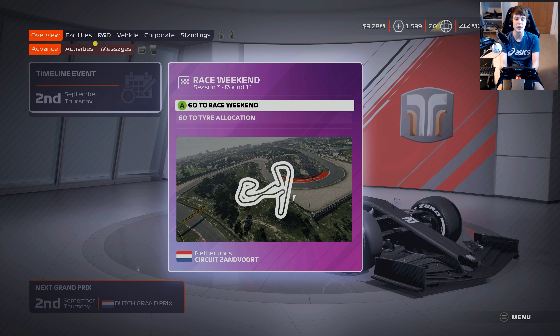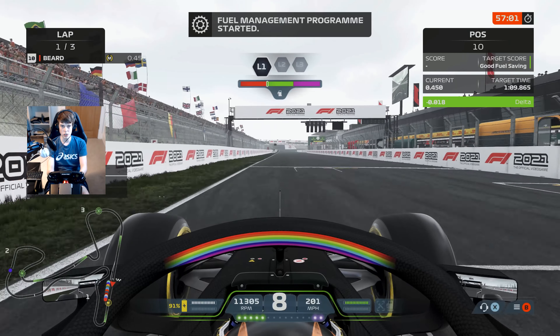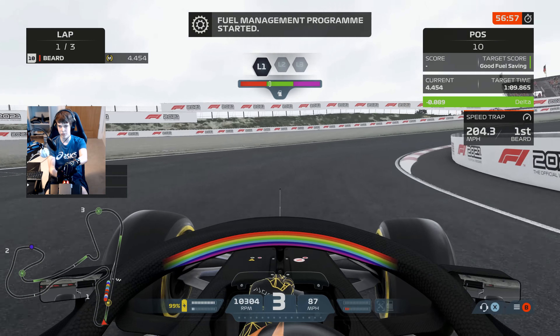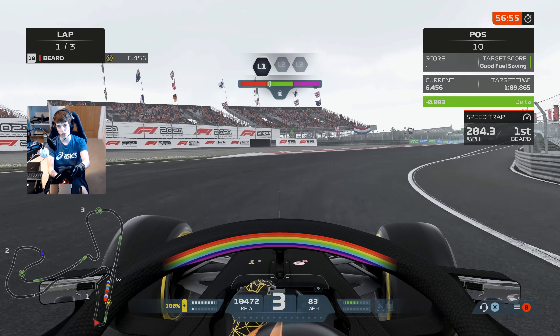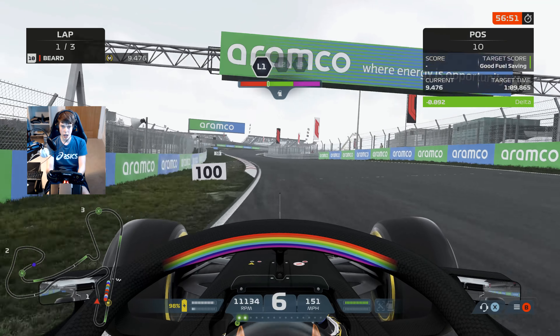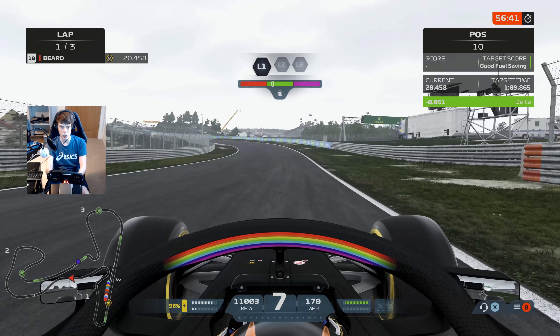Zandvoort is a fun track but a difficult one. Let's dive into it. Here we are then in free practice at the Dutch Grand Prix. We're only going to do the fuel simulation run this weekend. Zandvoort — we're not going to be taking the banking like they tend to in real life; Formula 1 just doesn't work on the game there, but fingers crossed this weekend can go our way.